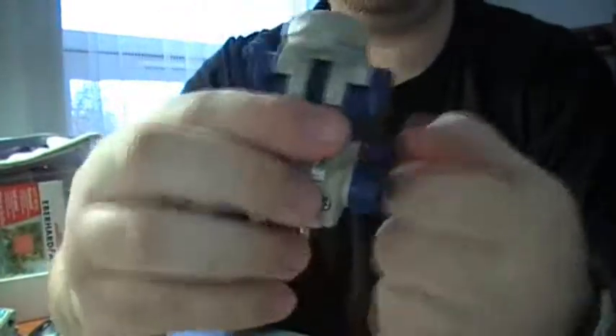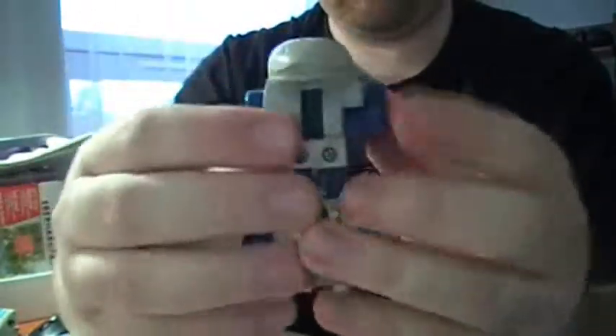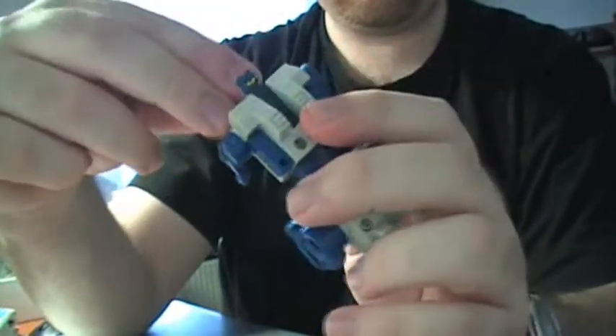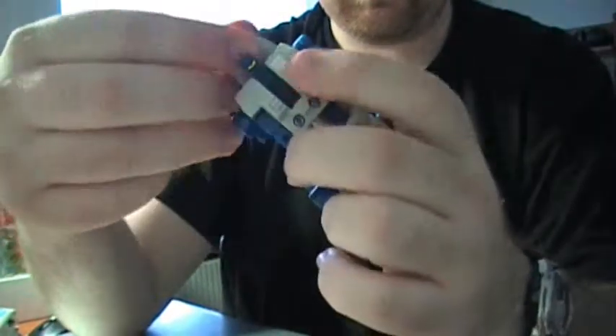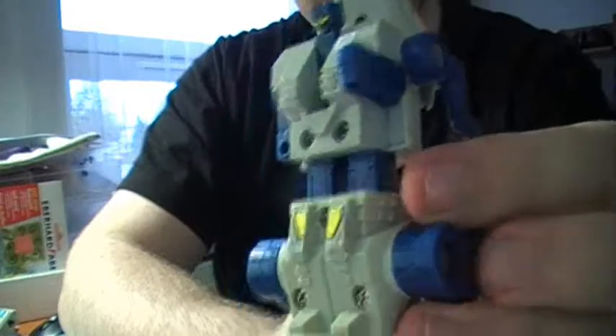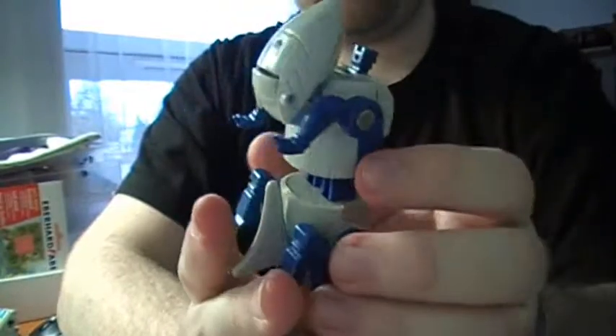And Ripper Snapper — my favorite. You do the same thing. Flip around the beast legs, up with the tail, pull up the body, flip his beast arms around, flip this up — and there you have him. Sometimes this piece won't stay in, so like this. Flip out his arm. That's Ripper Snapper in robot mode — my favorite of them all.